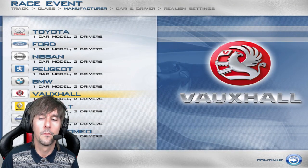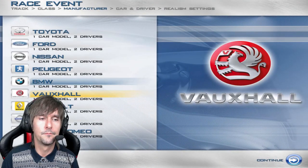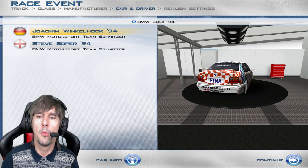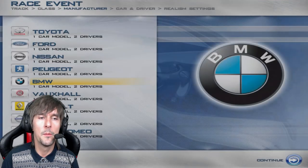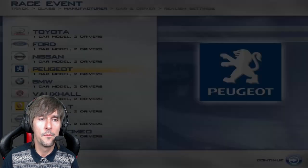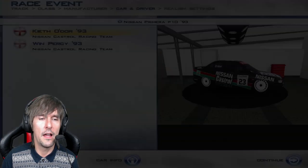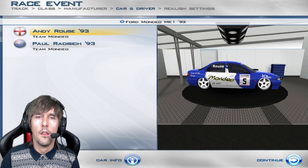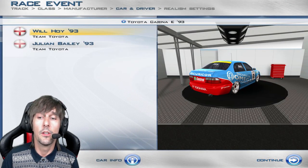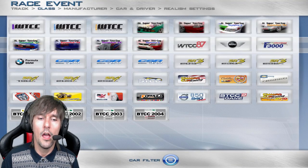The 94 Laguna, the 94 Cavalier, and the wicked BMW with Smoking Joe and Steve Soper. The not-so-attractive Peugeot, Nissan Primera — yours for £500 — early Ford Mondeo with Paul Radisich, and the 1993 Toyota Carina. Because those cars look good upside down — Silverstone. And there you go — the full combined car showcase for the Super Touring Reloaded mod.